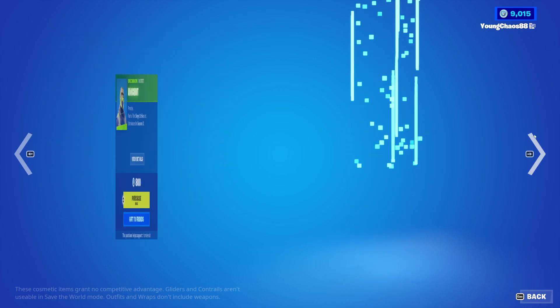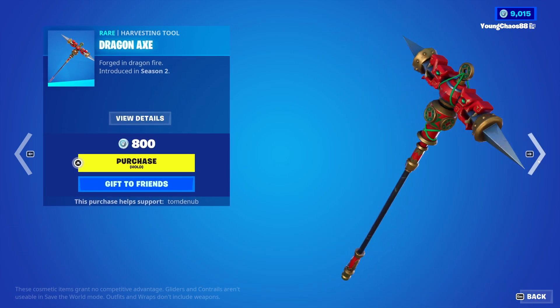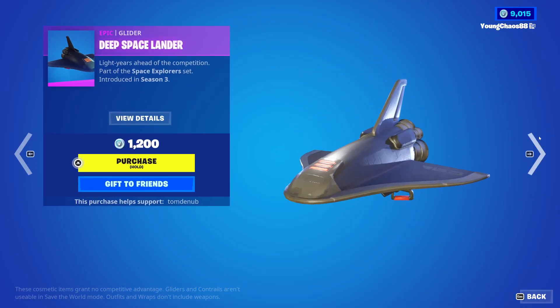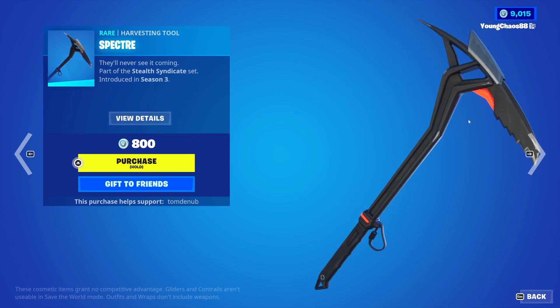Deadfall, an uncommon outfit, $800. Knockout, another uncommon outfit, $800. Dragon Axe, a harvesting tool, $800 — very awesome color scheme. And we also have the Circuit Breaker skin returning — it's a rare outfit, $1,200. Dead Space Lander, a glider, $1,200. Midnight Ops, a rare outfit, $1,200. And we also have Spectre — it's a rare harvesting tool, $800.